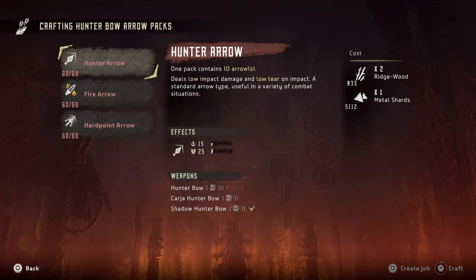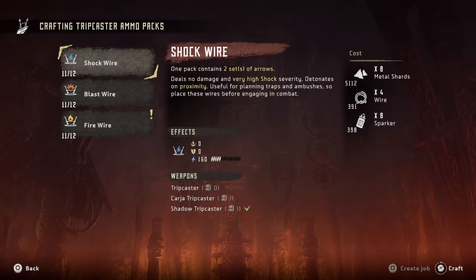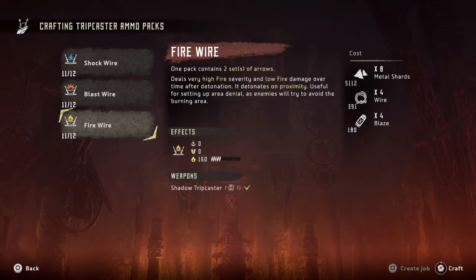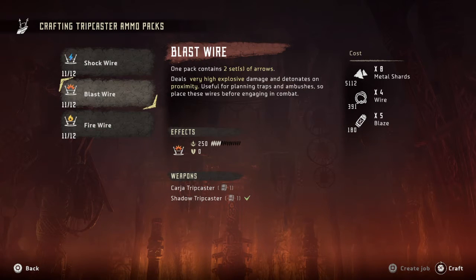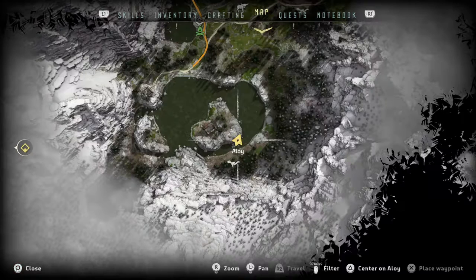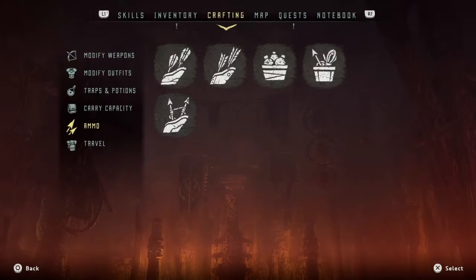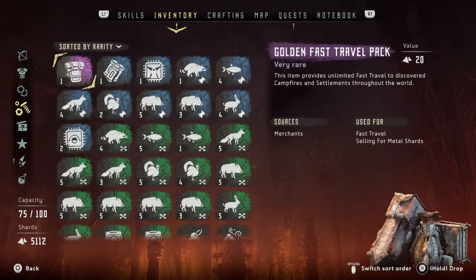They're gonna cost us — it's 10 times the price, ouch. What's this other one? Trip caster ammo — fire wire. Do we use that? We need blaze. We've been selling blaze before, but now we know we won't. These blast wires are very nice; I've used them against the Sawtooth. Now we need to go to Meridian — what's our inventory like? Why are they showing us new resources?